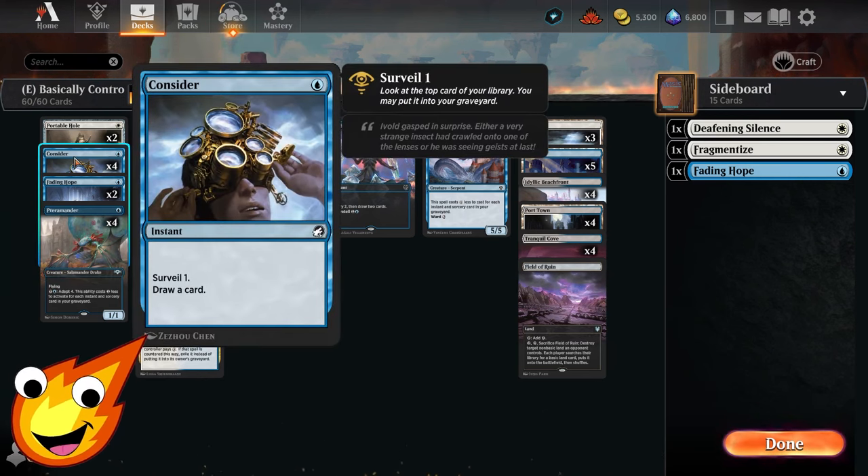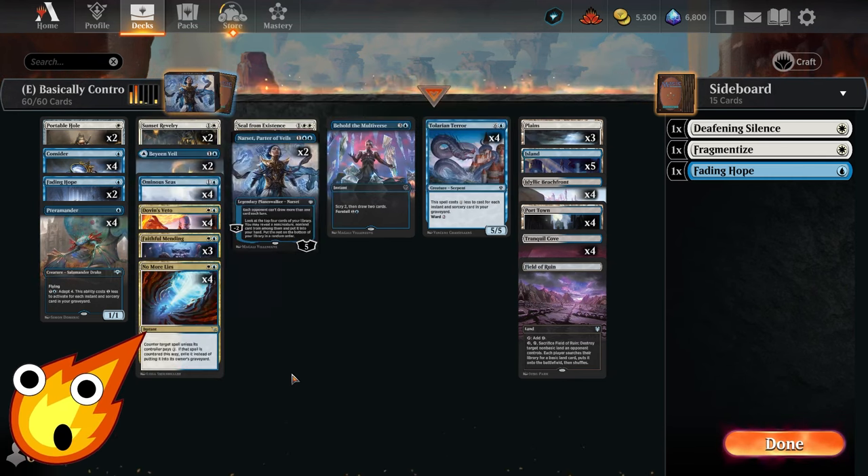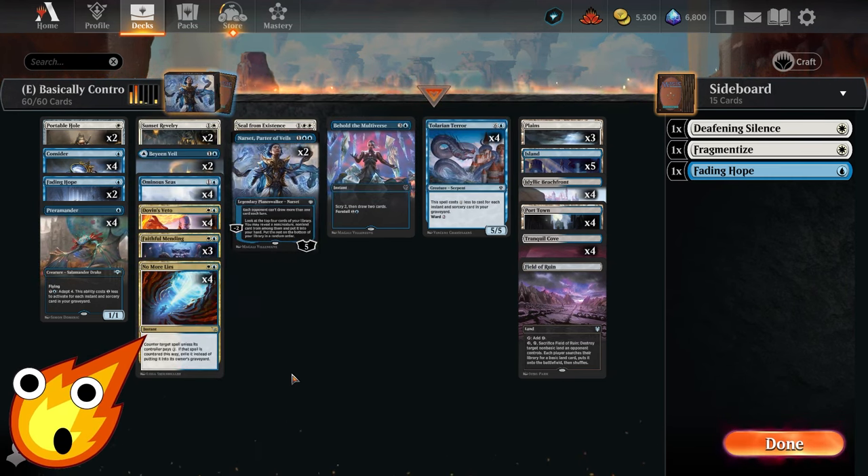To maximize all these cards, let's talk about the instants and sorceries. In the one-drop slot we have Consider, which surveils and draws a card. For a little protection and tempo, we have Fading Hope to bounce away something with a mana value of three or less and get a Scry one — decent in the early game.